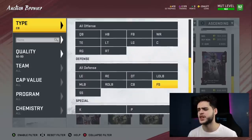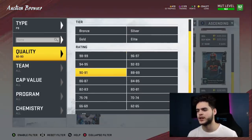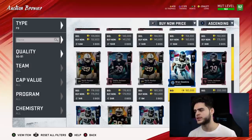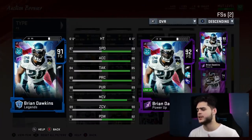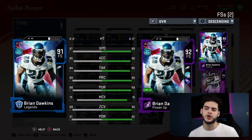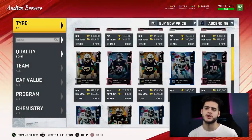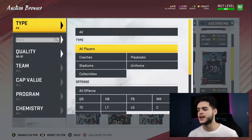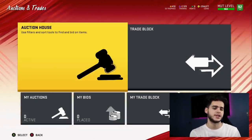At free safety, I still think Brian Dawkins is the best right now — powered up he has good speed, acceleration, height, play rec, pursuit, zone, and hit power. But I'd honestly wait for a Sean Taylor card if you don't have Dawkins already. Strong safety is Pat Tillman, and if you can't get him, get the next best option. At kicker I have Tucker, punter Tway — those are pretty much given at this point.